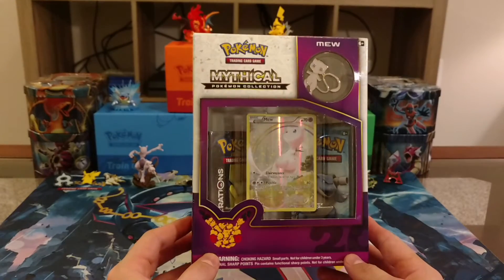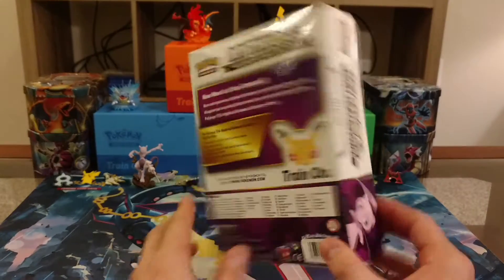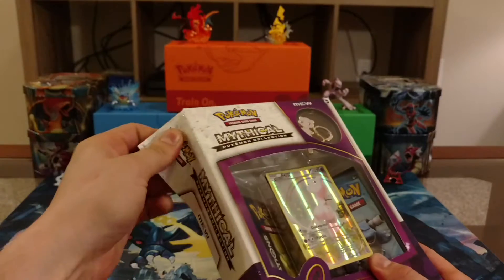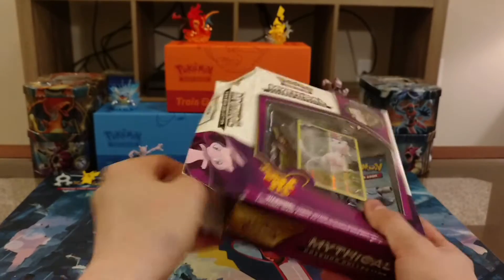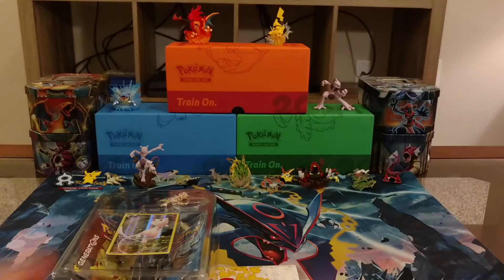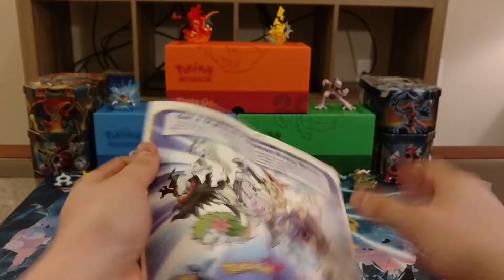We have Mew here. There's the promo card up there in the front — very cute picture of Mew. There's the box. I love the artwork on the box. Let's go ahead and pop this bad boy out and see what we can get out of these two booster packs. Disregard the loud noises guys. Okay so we got Mew out, let's throw that box aside and get the checklist out.